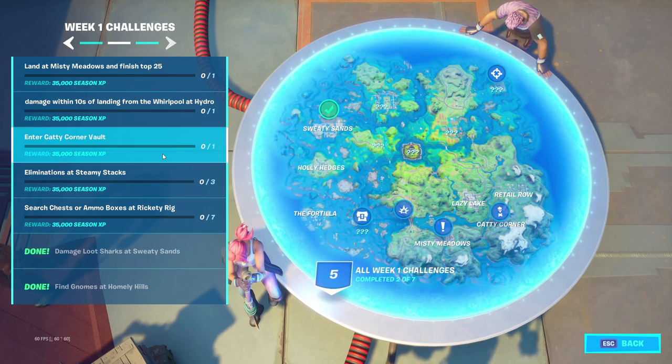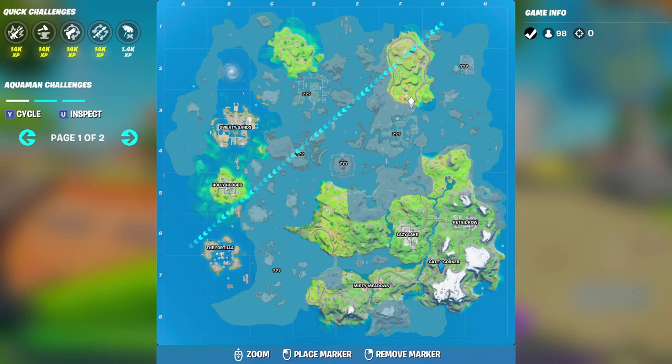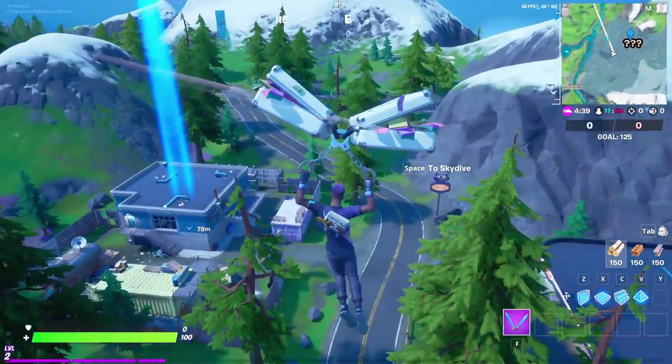First you need to know where Caddy Corner is. Caddy Corner is located in the southeast of the map and I would highly recommend doing this when the battle bus is flying in the north, because you kind of need some time to do this by yourself.